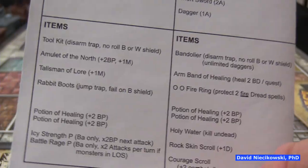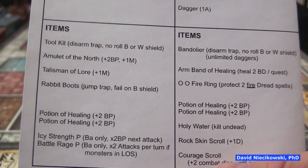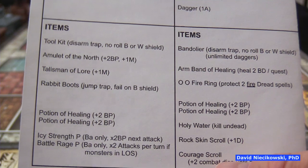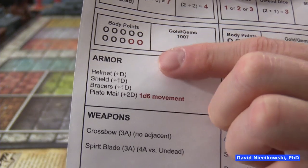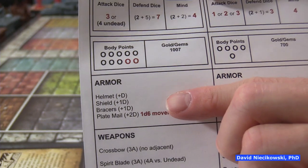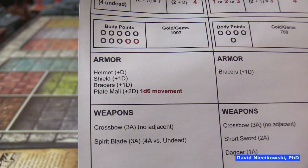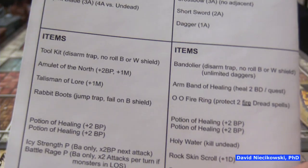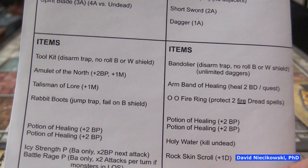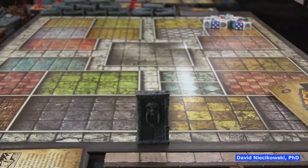The Barbarian is required to have the Talisman of Lore, which you had from the first quest book and still have. You also have the Amulet of North — that's why your health is 10 with two red circles, because if you lose the Amulet you'll go back to eight. Remember, you only have one die, six movement, because you're wearing the plate mail. The Rogue can roll two red dice but the Barbarian can roll one. You also have the Rabbit Boots.